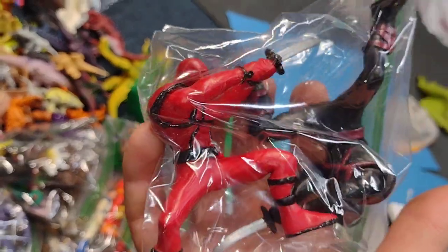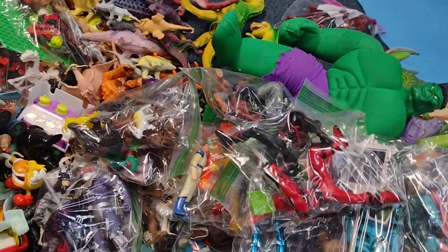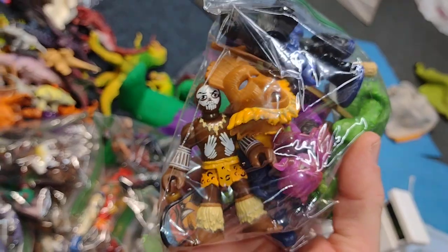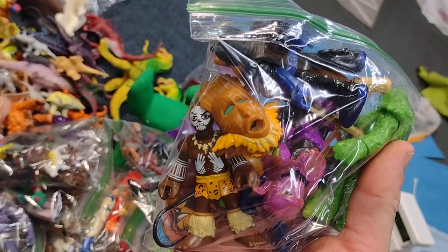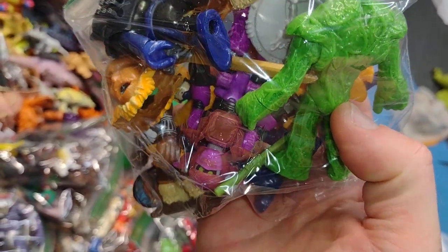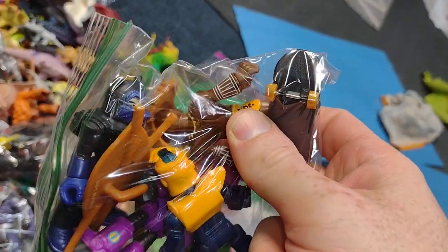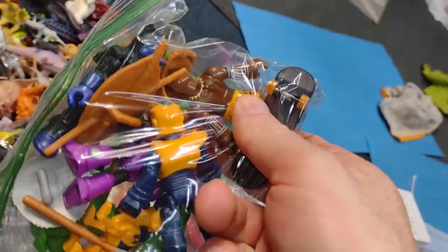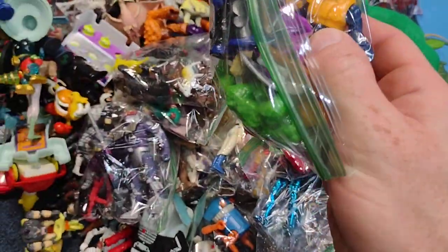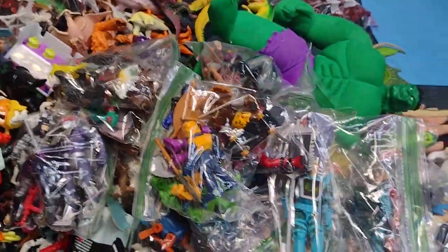There's a couple ninjas — a red ninja and a black ninja that I usually have fighting together. There's some Imaginex figures — there's a tiki guy, there's a Swamp Thing, some knight. There's this one over here like a wolf armor knight. Who's this guy here? Oh, the RoboCop knockoff. Some cool Imaginex figures.